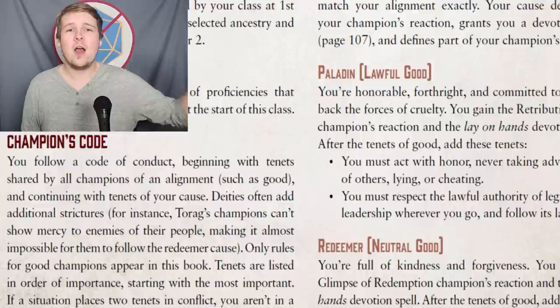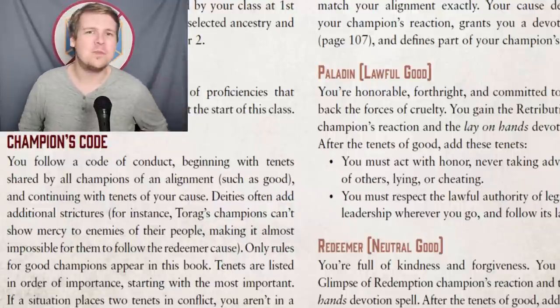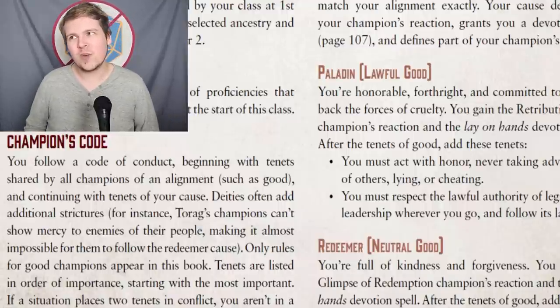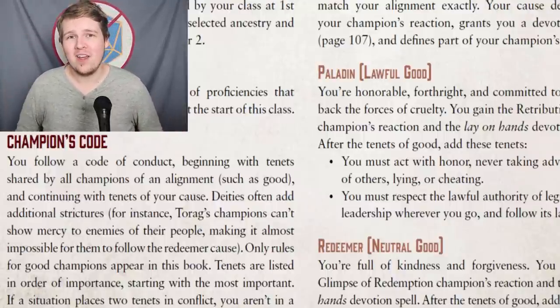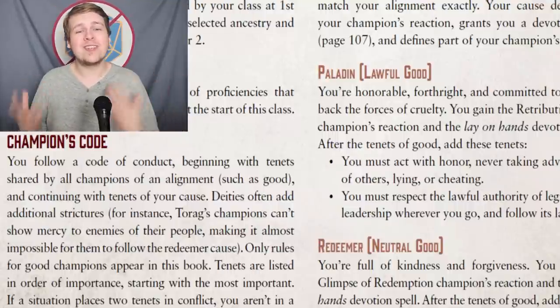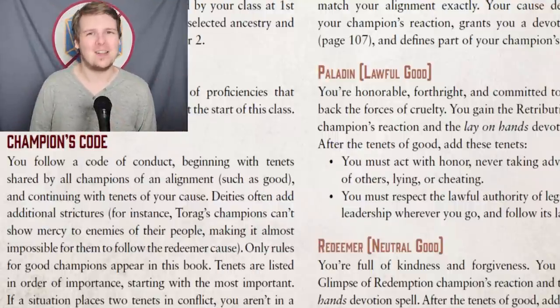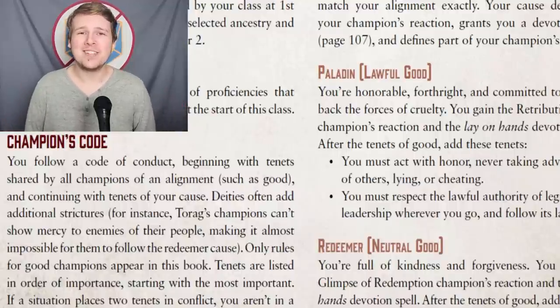Rules as written, you have to be the specific alignment to play that specific cause. All paladins have to be lawful good, all redeemers have to be neutral good. When I play, I usually allow my champions to pick any cause no more than one step away on the alignment chart — so if they're chaotic good, they can be a redeemer still, but they can't be a paladin. Each code comes with its own tenets and anathema that must be followed.